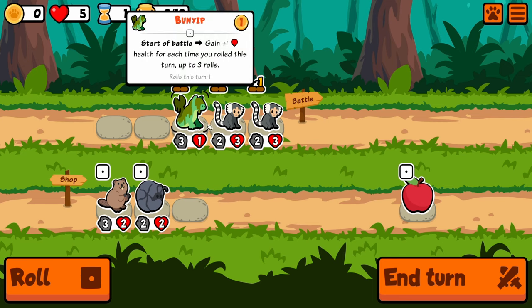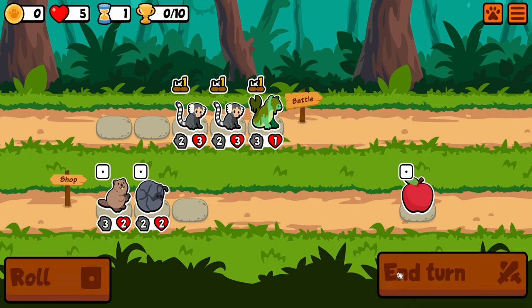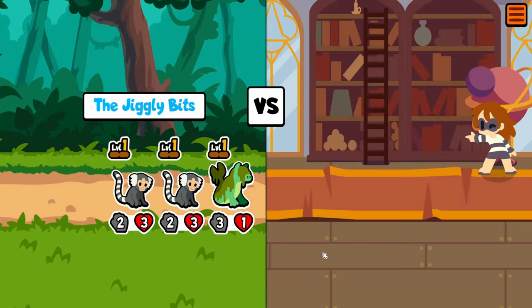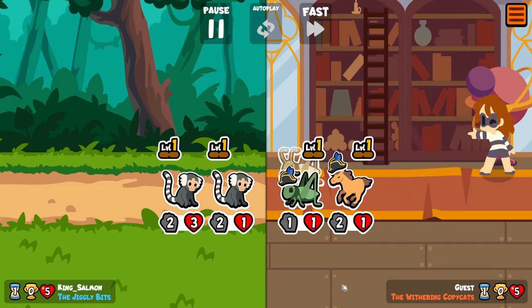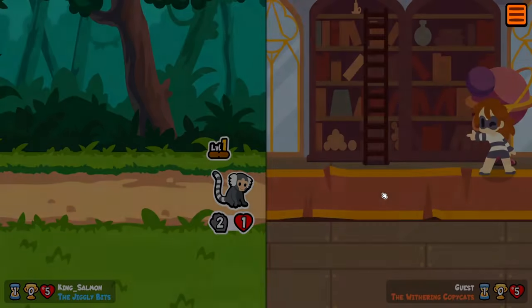So he's going to be a 3-2, let's stick him in the front. And we're sticking with the Jiggly Bits. Okay, I think we're good. We got one win.